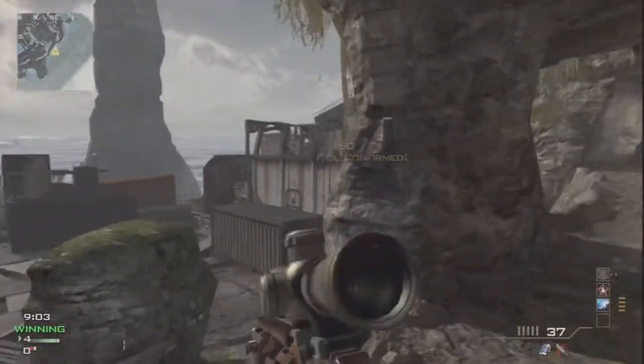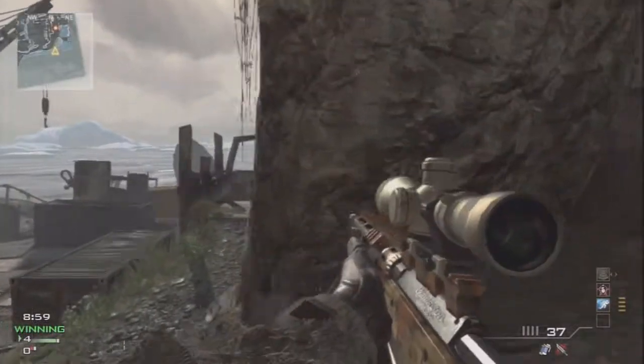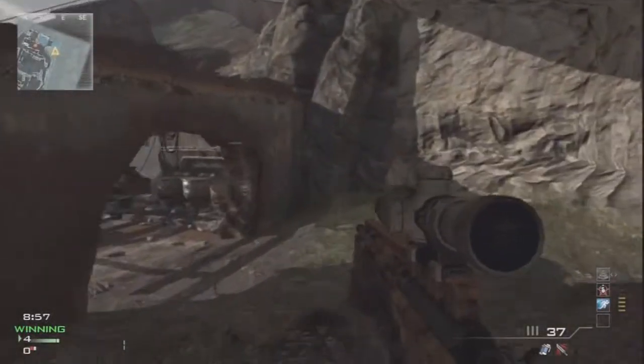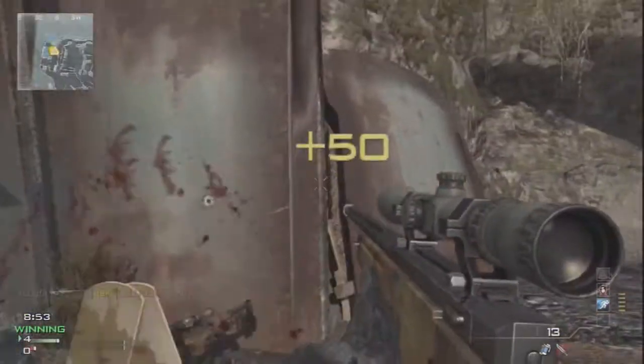This is a very nice play. Instead of exposing himself, he was going to let his opponent expose him. So he takes one shot, then dips behind just the smallest amount of cover so that his opponent has to come out to get that line of sight, and then he's able to pick him off.